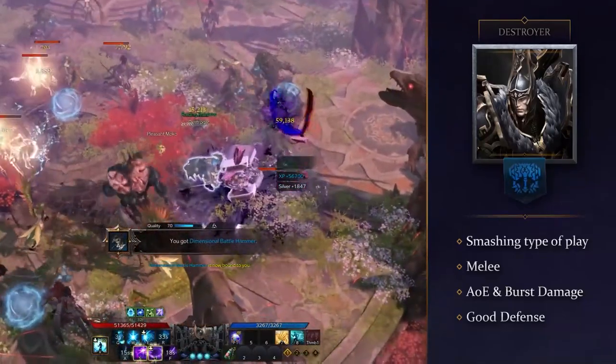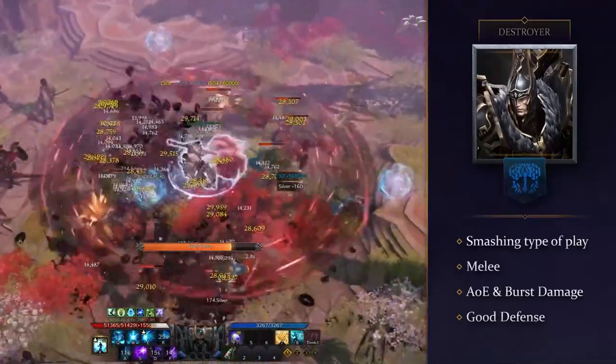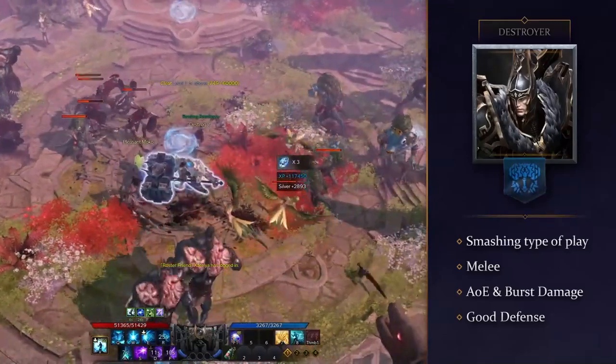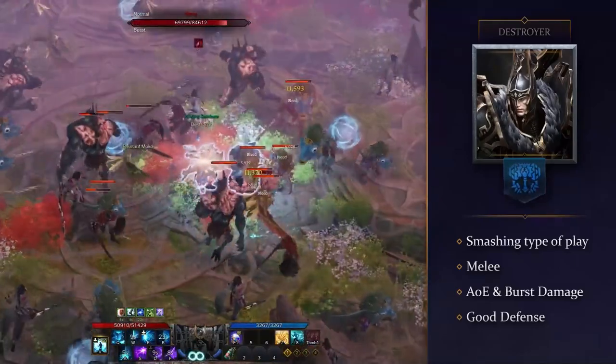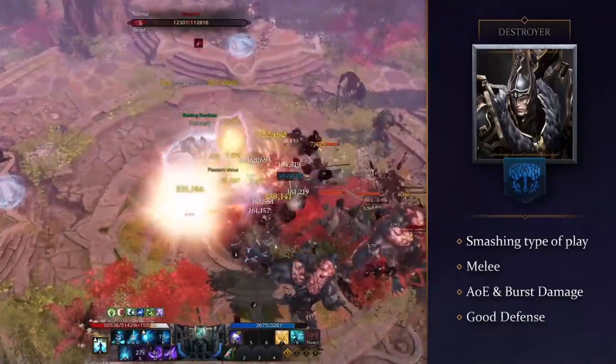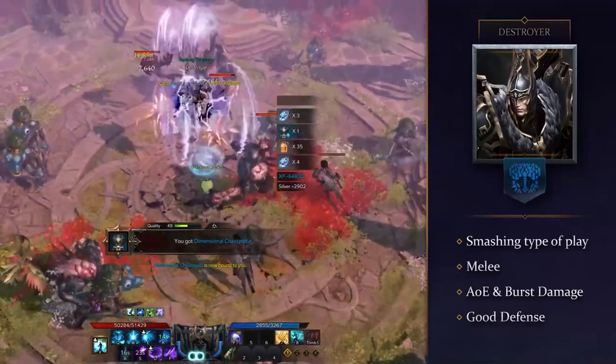That's because all of their main skills are charging skills and frontal attacks, so correct timing and positioning is key. Lots of the Destroyer skills also have decent AoE, making it pretty easy to wipe larger mob groups when clearing all kinds of end game content. So if you're looking for a class that can do lots of damage with huge bursts whilst being in the middle of the action right in the face of any boss without having to worry too much about your HP, then the Destroyer might be for you.